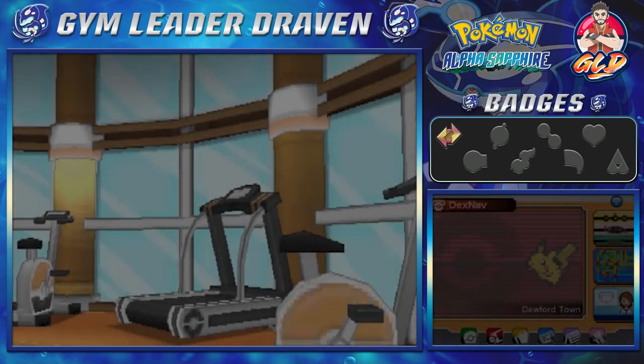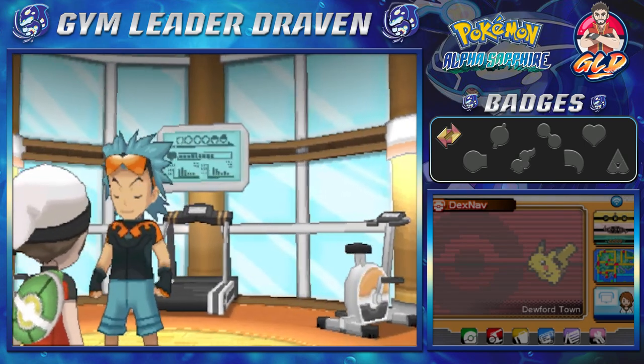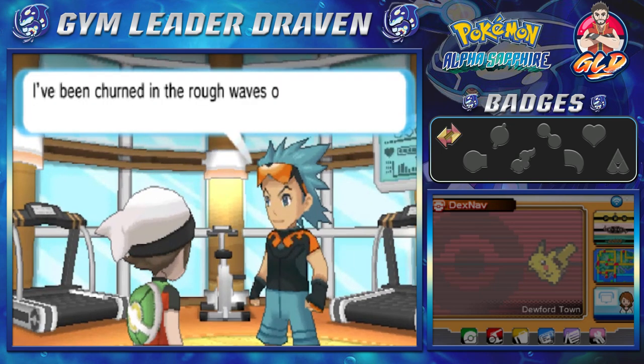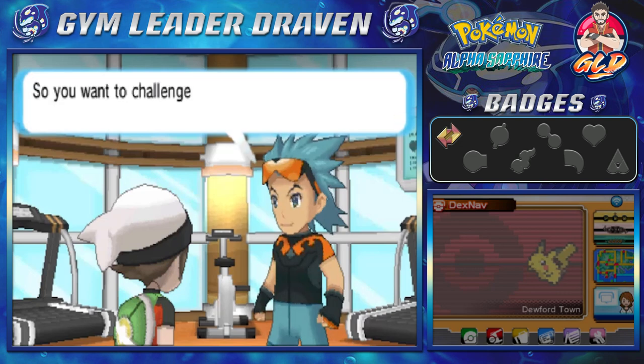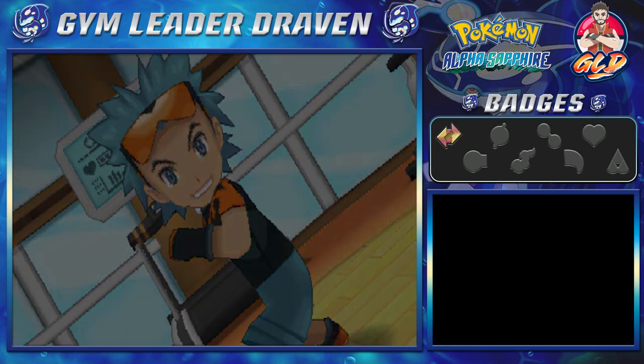Look at all his workout equipment — and there's Brawly looking like Super Saiyan Blue. He says: 'I've been chiseled by the rough waves of these parts and grown tough using the cave on the outskirts of town as my training ground, as well as the equipment in my gym. Let's see what you're made of!'